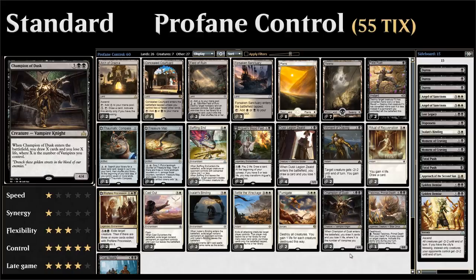The thing about Champion of Dusk is that it doesn't always work well in a dedicated Vampire deck — if you have 5 or 6 Vampires out it could be too dangerous to play it. But in a control deck like this one, we're happy to just draw 1 or 2 cards with it, which is totally fine. We also have one copy of Tetzimoc, Primal Death as an additional way to get rid of multiple creatures at once.